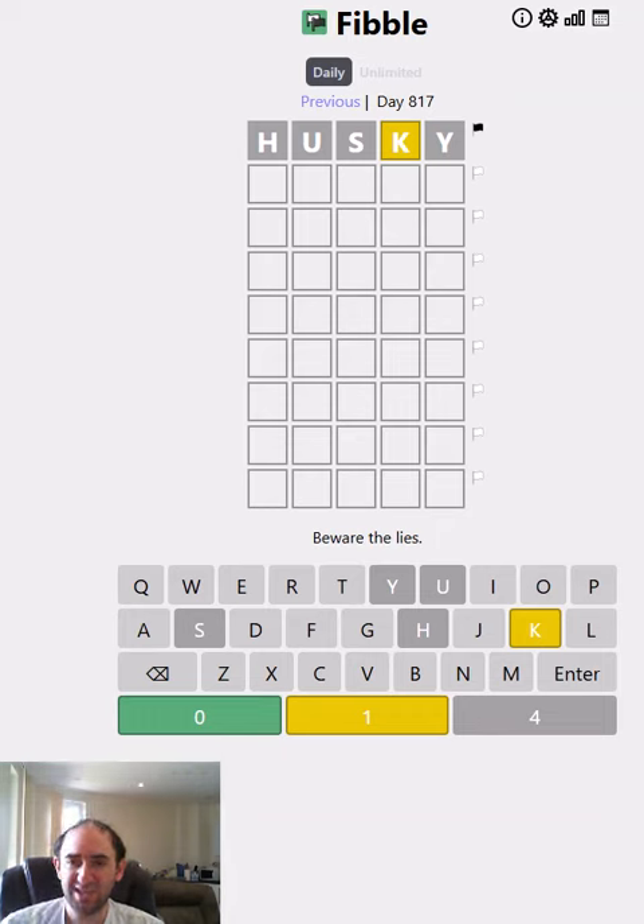It's auto-populated, that first guess. We've got a yellow K. That's probably the liar, because it's much more likely that we don't have a K than that we do have a K. But either way, I'm going to keep the K there and see if I learn anything useful. We'll test FLAKE.